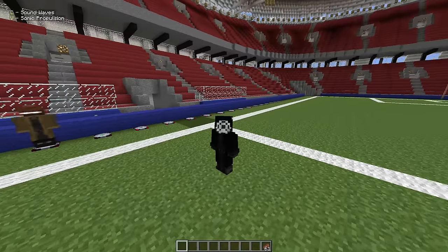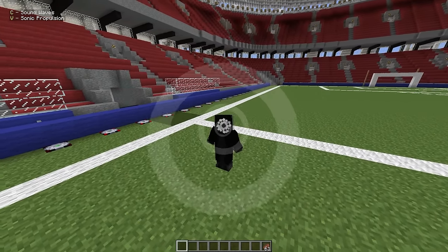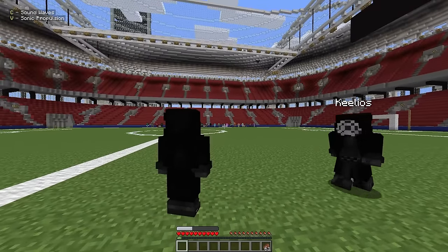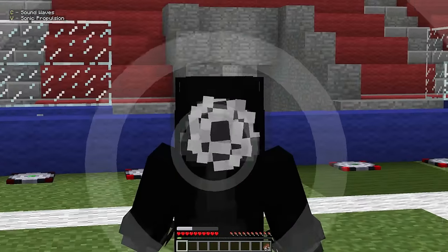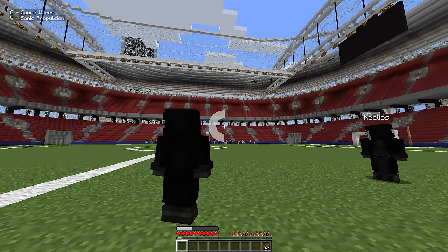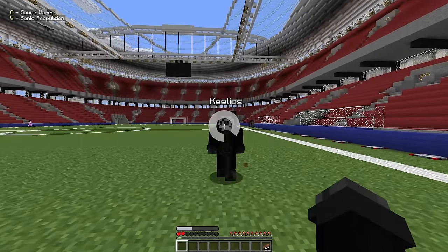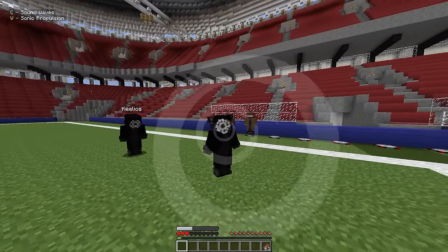So next up we got Onomatopoeia. Onomatopoeia's got sound waves — that is so cool, kind of reminds me of Banshee's scream. The noise is sick with it too. And if you look while you're doing that, your entire face spins, which is a nice detail. And then we got sonic propulsion — that's the thunder flap if I've ever seen one. Look at that knockback — that's got the craziest knockback I think I've ever seen.